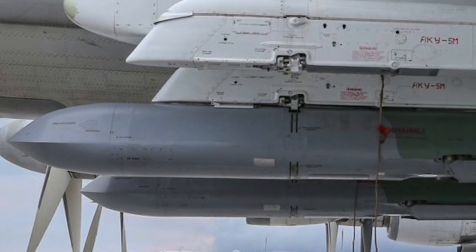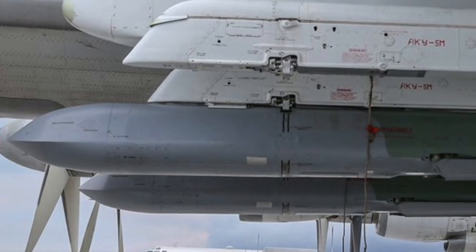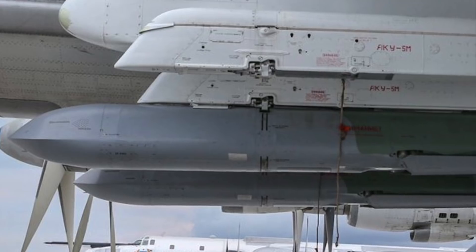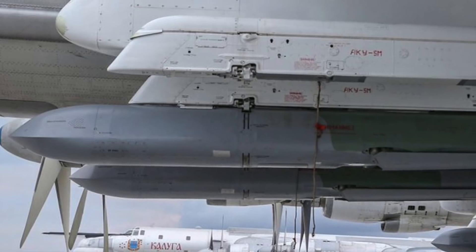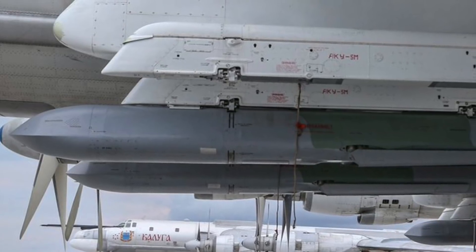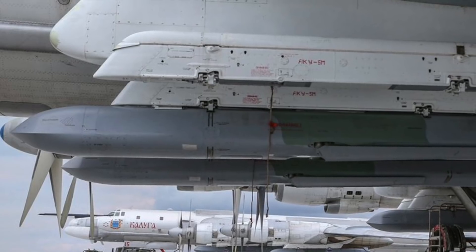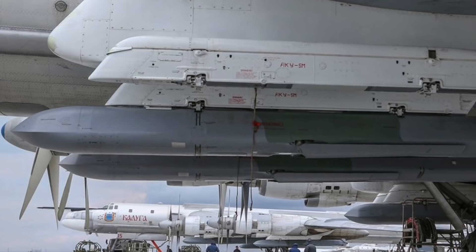As per reports, Tu-160 Blackjack and Tu-95 MS Bear H bombers have launched Kh-101 missiles. The Kh-101/102 is a set of conventional and nuclear-capable air-launched cruise missiles developed and deployed by Russia. A stealthy missile, the Kh-101/102 is designed to defeat air defense systems by flying at low, terrain-hugging altitudes to avoid radar systems. The Kh-101 carries a conventional warhead, while the Kh-102 is believed to carry a 250-kiloton nuclear payload.